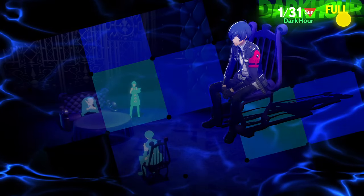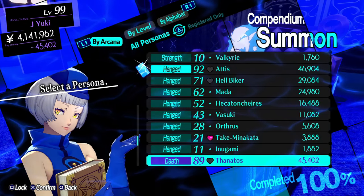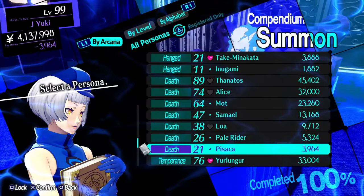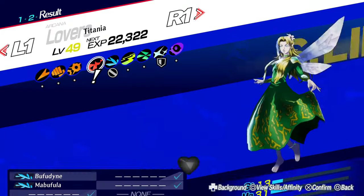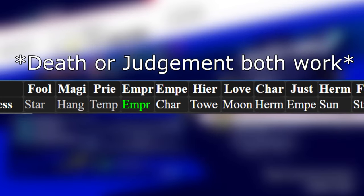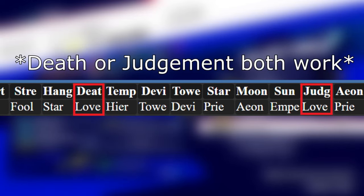The next thing we need to do is transfer Diamond Dust over to either Tamlin or Silky. For this, we'll be checking the fusion chart, which lets us see which Arcana we will need to fuse with the Empress Skadi in order to create a Persona of the Lover's Arcana. This makes it easier to simply scale down later on and have Tamlin inherit Diamond Dust. Checking the fusion table, we see that in order to get the Persona from the Lover's Arcana with an Empress, we will need to fuse Skadi with a Persona from the Judgment Arcana.